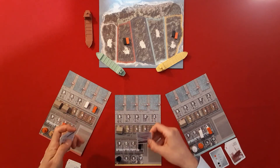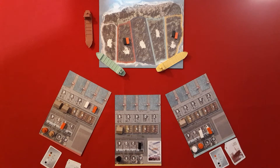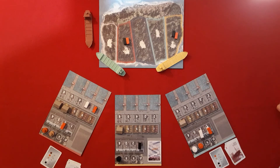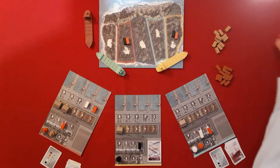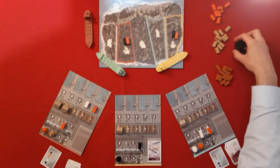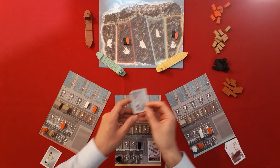That covers the bulk of the actions. On loans: at any point on your turn you take the loan token, get your money, and proceed normally. At the pre-action phase each subsequent turn you pay one dollar per loan. The beginner variant is also available. The game continues until two of the container stacks have been exhausted — on a three-player game there are 12 of each color. Once two stacks are gone, that player finishes their turn and you move to scoring.